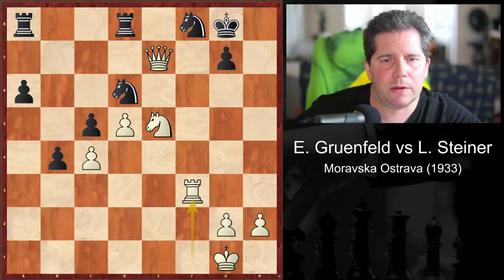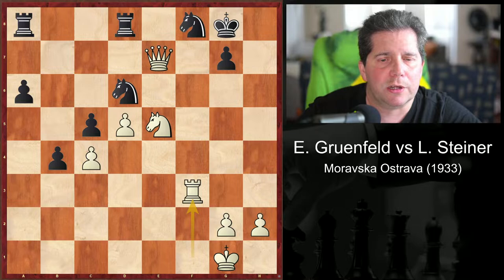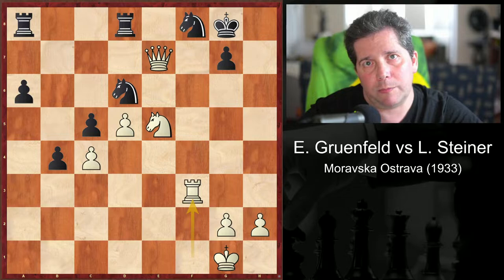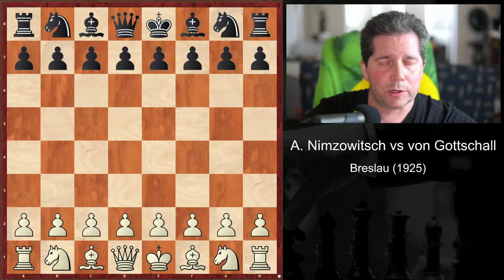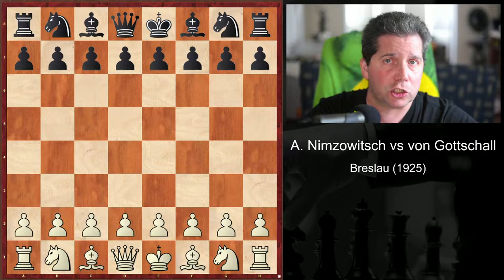The side with the passed pawns usually tries to exchange or drive away the blockader. We see both ideas in the following game between Nimzovich and Gottschall. This is the first of two games that Ludwig Pakman chose to illustrate the concept of blockading.